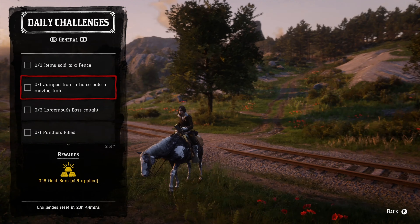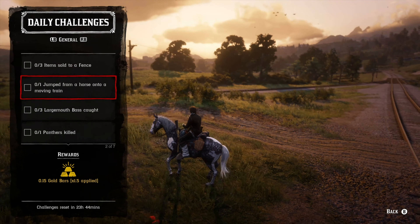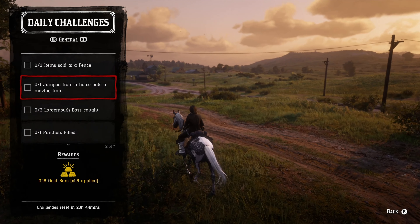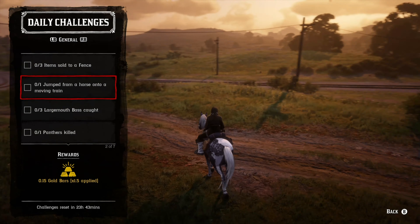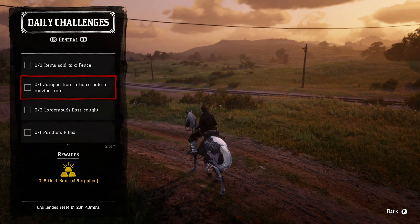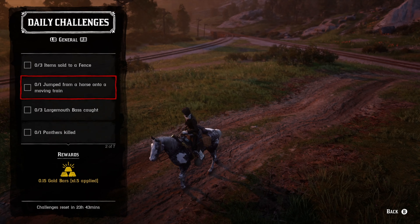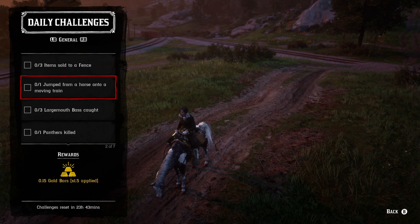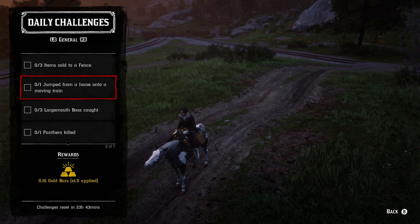One jump from a horse to a moving train — all you have to do is sit really close to any one of the stops, which is pretty close to almost all the fast travel destinations, and then just wait for a train to come by. Otherwise McFarlane's Ranch is a really good opportunity to jump onto a train right off the bat, because there's almost always a train going from east to west.